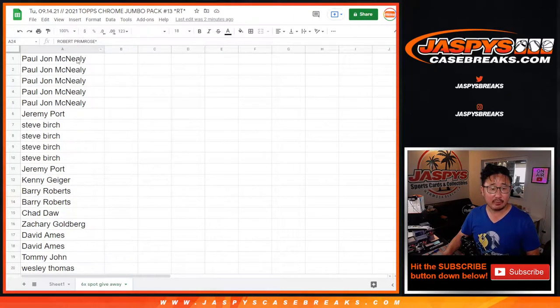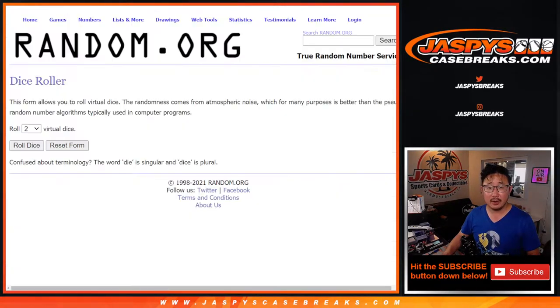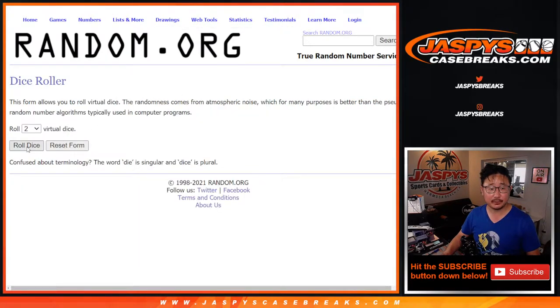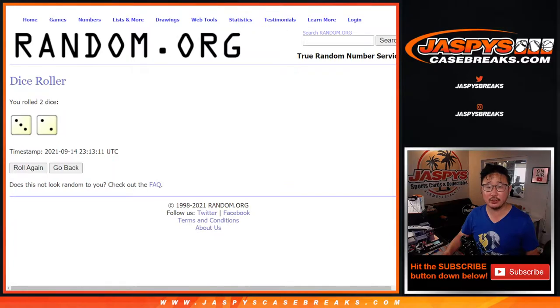Let's gather everybody's names. First dice roll is going to be for the six-spot giveaway. Let's roll it, randomize it — three and a two, five times.